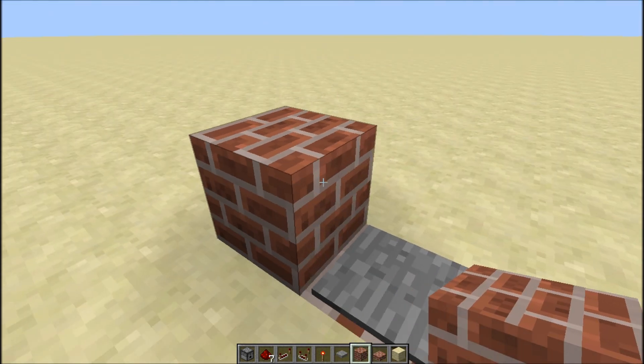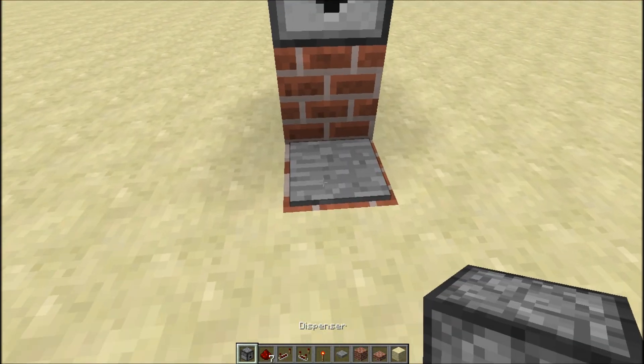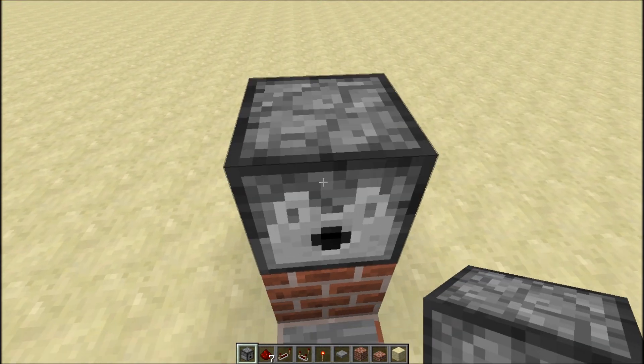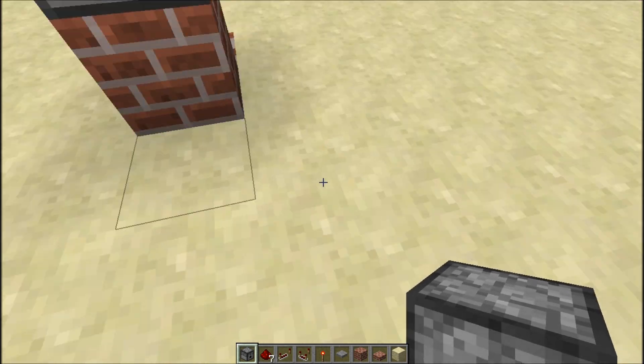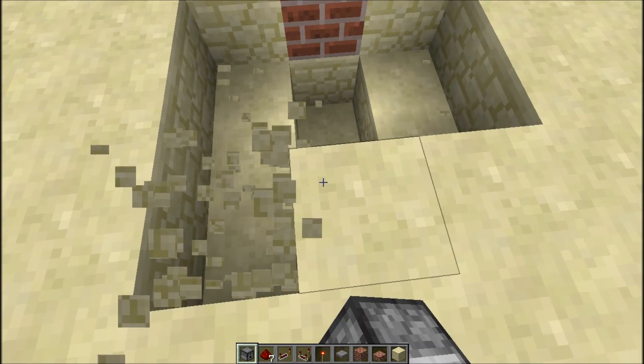Go ahead and come down, we'll go one block up and place a dispenser — and that's it. Ha, just kidding. Let's go ahead and pop down here real quick and knock out a little space that we can see.